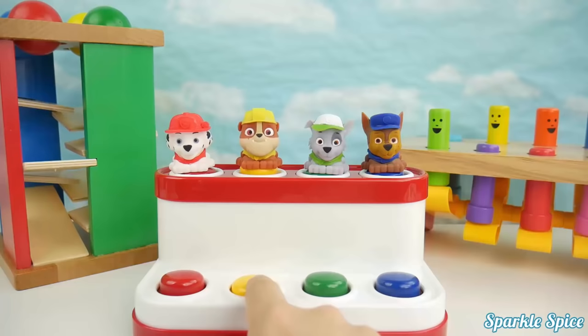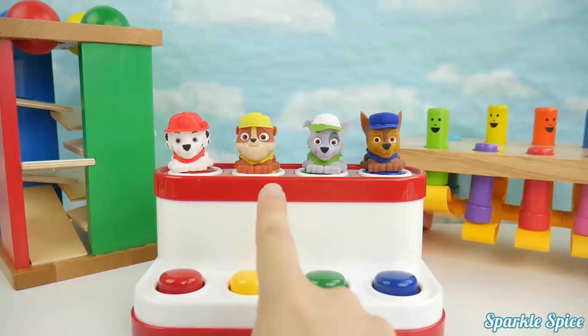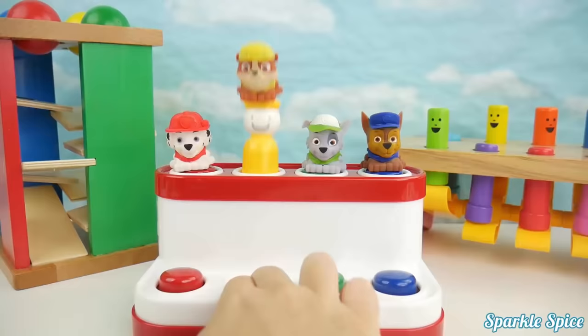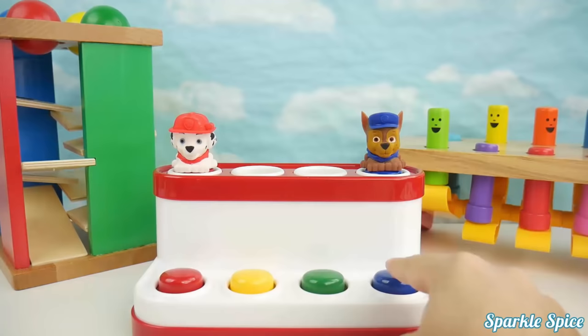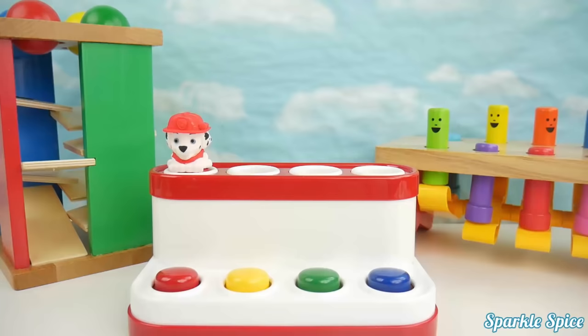This is Rubble and he's yellow, bye Rubble. This is Rocky and he's green, bye Rocky. This is Chase and he's blue, bye Chase. This is Marshall and he's red, bye Marshall.